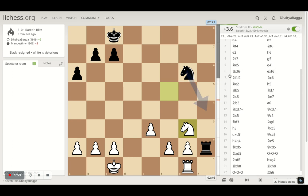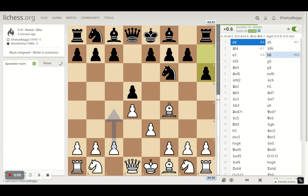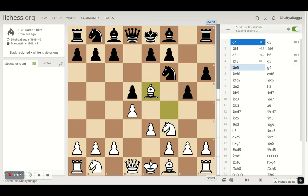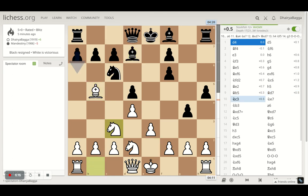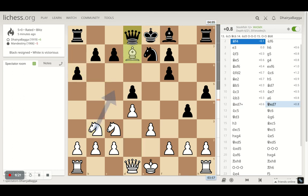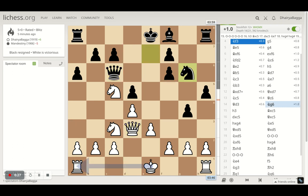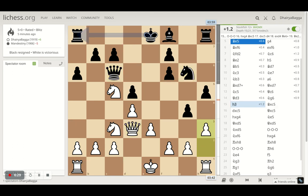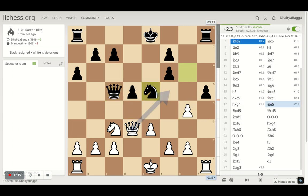Let's see from the computer's perspective. d4, d5, bishop f4 — the London System setup. Opponent advances the pawn too much, I take on the knight, knight takes back, I go back with the knight and play bishop. I attack, pin the knight, then I take. I didn't take the bishop — I just moved my knight, then I take the bishop and go ahead with the other knight. It's kind of equal with a slight advantage throughout. Right move — taking on the pawn.